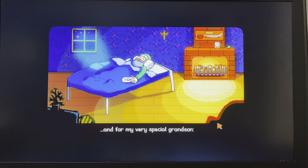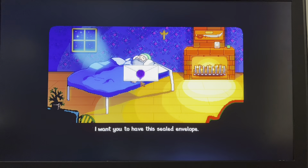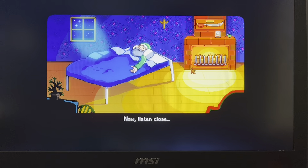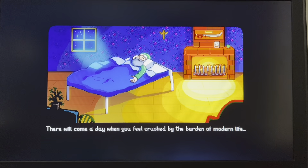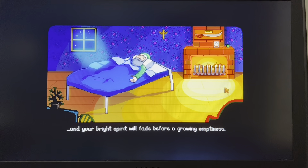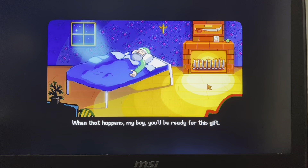Your grandpa says 'For my very special grandson, I want you to have this sealed envelope.' You can see he has like a sword and a junimo and his grandma. He says don't open it yet, have patience. 'There will come a day when you feel crushed by the burden of modern life, and your bright spirit will fade before a growing emptiness.'